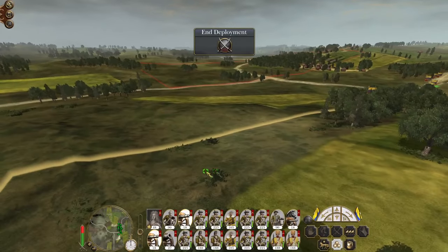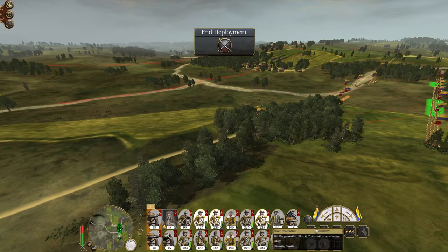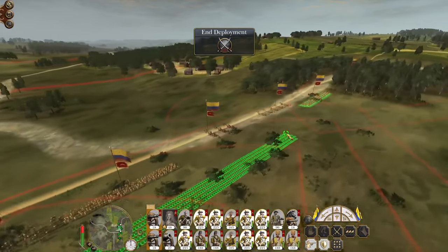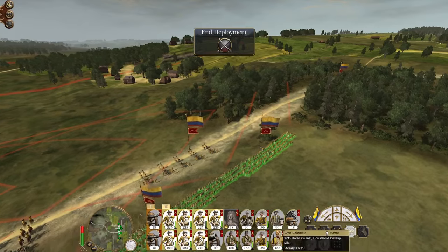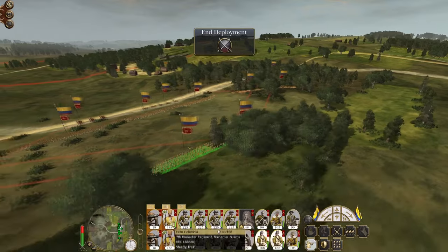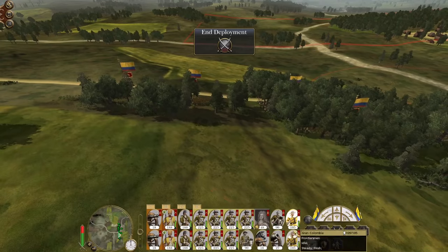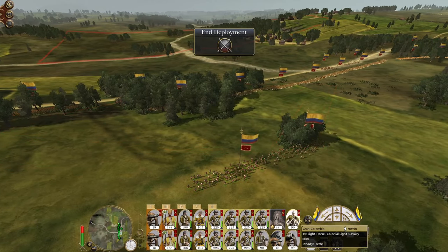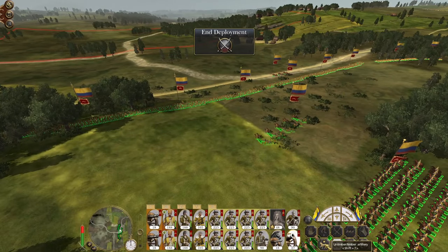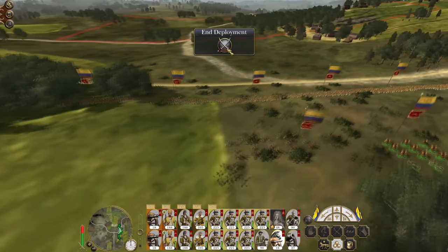My artillery is going to be up on this hill — good artillery. Put together my battle line. Grenadiers on one flank, Grenadier Guards on one flank, Grenadiers on the other flank. Frontiersmen hold. Cavalry hold. Howitzers — Heavy Horse Howitzers — just get firing. Horse Artillery hold.